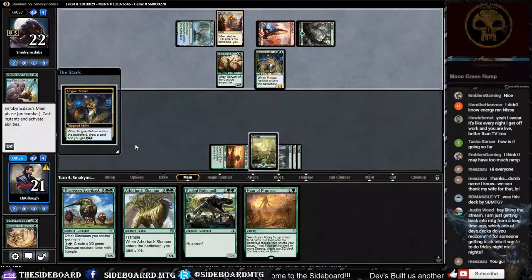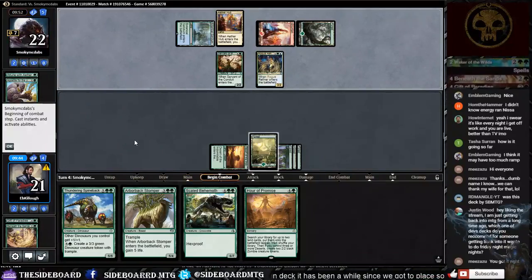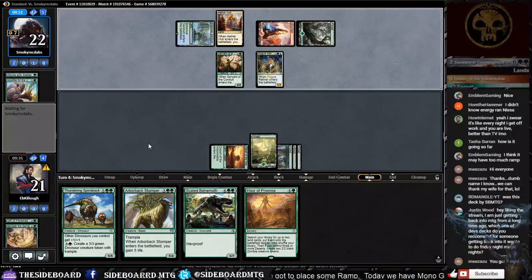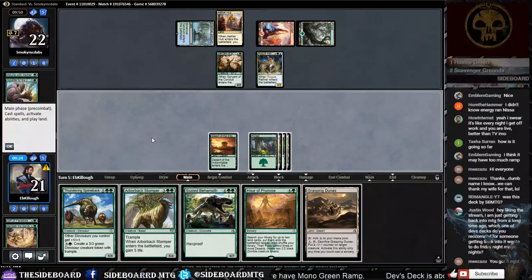For someone just getting back into Magic who wants to do Friday Night Magic: if you have $100, without a doubt go get mono black aggro. If you want to be competitive on a budget, that deck is great. If you're more casual, dinosaurs are a lot of fun. Personally, since I'm combo-oriented, I'd recommend something like a dowsing dagger deck.